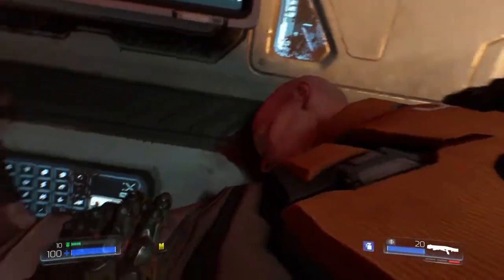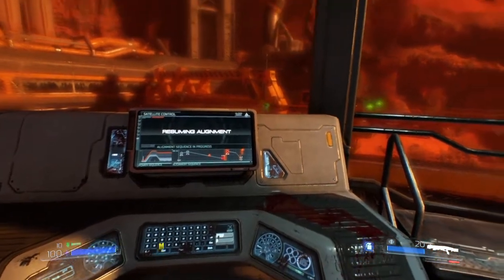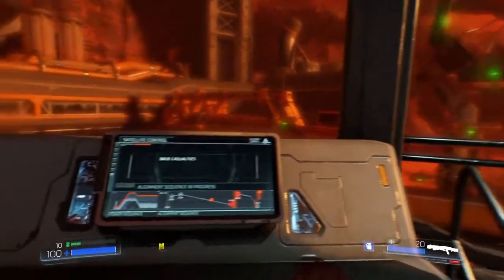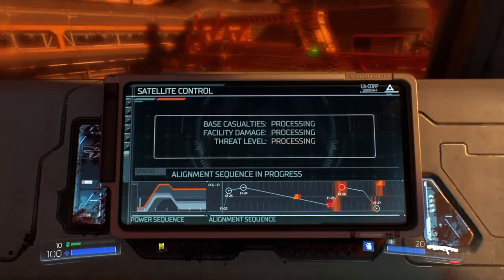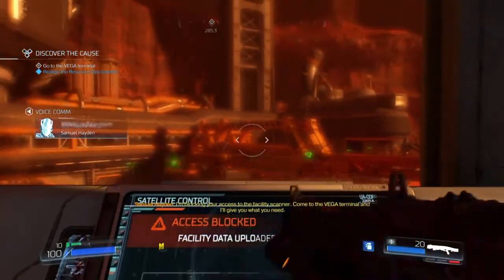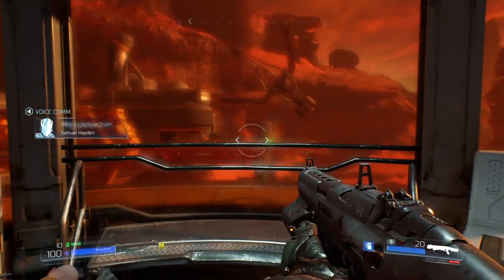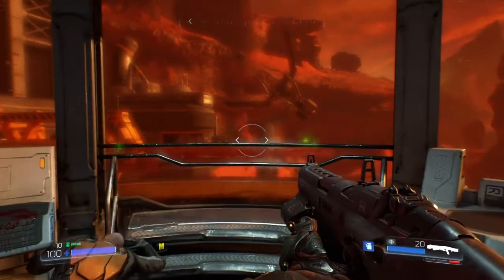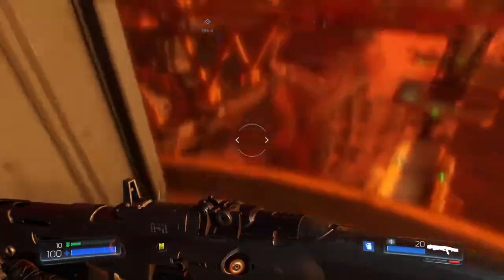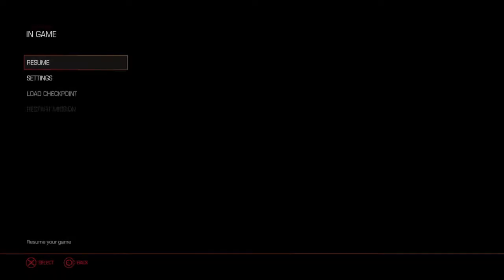What's this? I thought that was a possessed and it was going to jump on us again. A little cutscene thing — I'm not controlling where I'm looking. "Processing, processing, processing. Your access to the facility scanner. Come to the VEGA terminal and I'll give you what you need." Not cool, Sam — that's what I'm going to call him because his name is Samuel Hayden. Did you guys see something fall or jump down there?